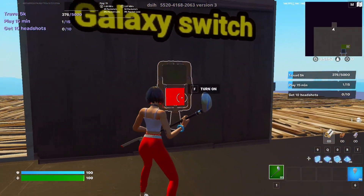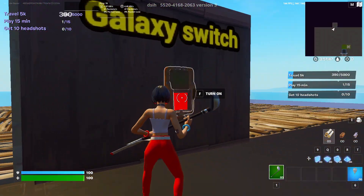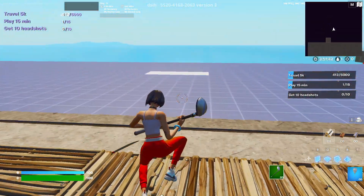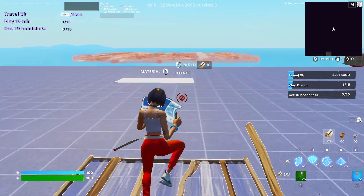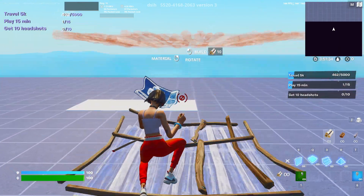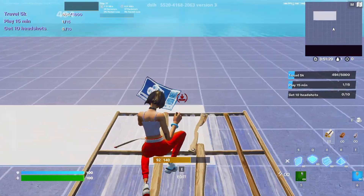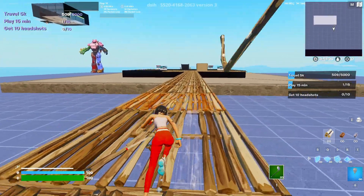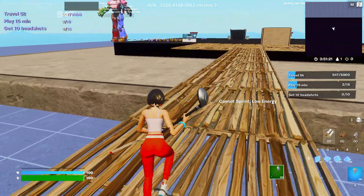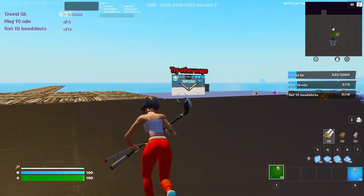If you turn the galaxy on you can't see anything, so that's why you need to have it off. Turn it back off and then you want to place a single floor all the way across to reach these white ice block squares. I'm not really sure why this works — this is just how the map gives you the XP. If you don't build out like this and just jump down, it will respawn you because you're not allowed to pass the barrier.